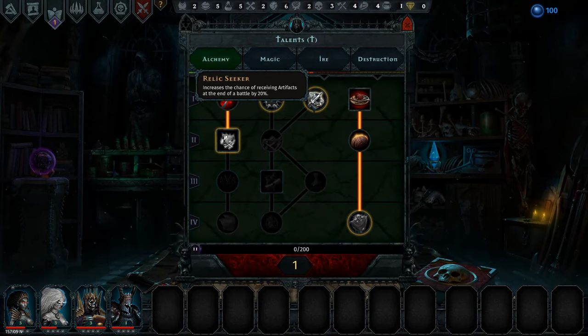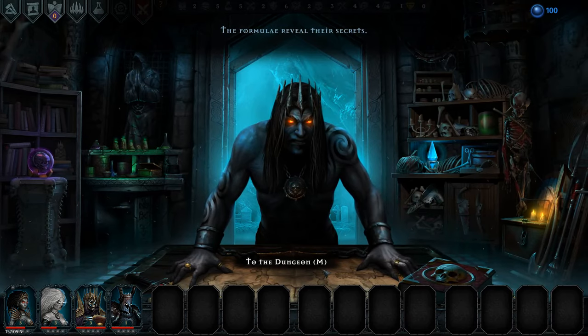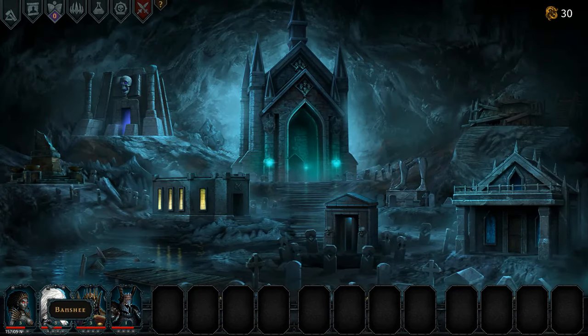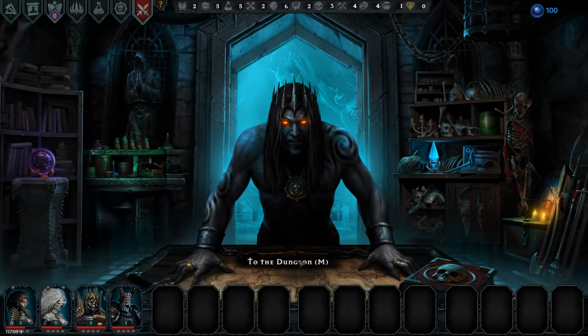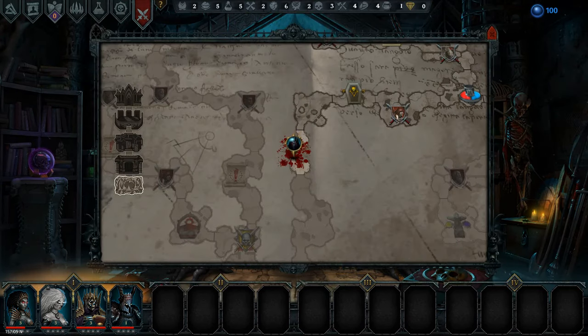It might actually be an idea to spend a single point on getting some more architect soul. I'm gonna do it. We could do with a healthier banshee. Every minion next to it generates 4 to 6 souls of the architect. It does cost architect souls to generate those architect souls, but the sooner we do it the more architect souls we get out of it. So it might be an idea to do.